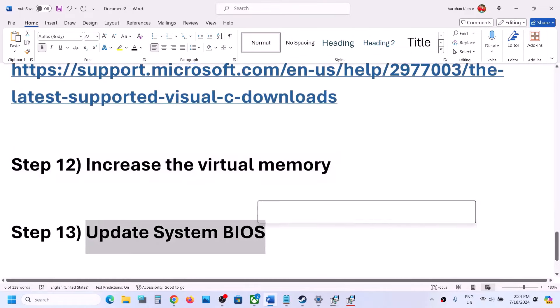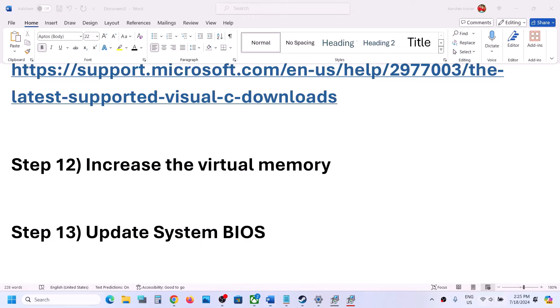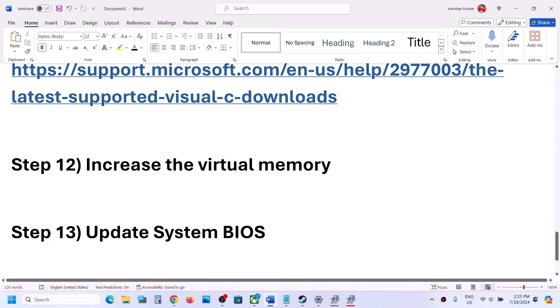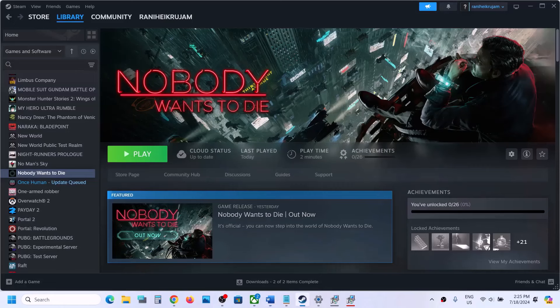The next step is to update the system BIOS. Go to your system manufacturer's website — Dell, Lenovo, etc. — select your model number, find the latest BIOS update available, and update the system BIOS. During the BIOS update, your system will restart — do not unplug the power cable while it's updating. Once the BIOS update is complete, restart your computer, log in, and launch the game.